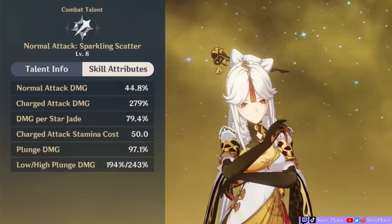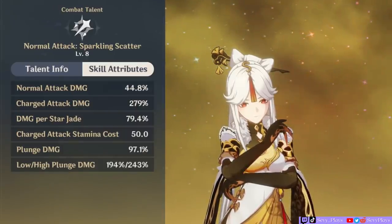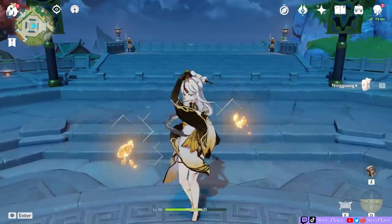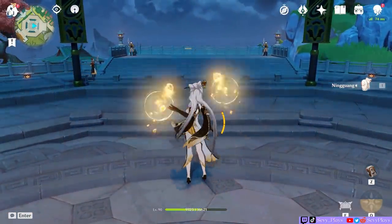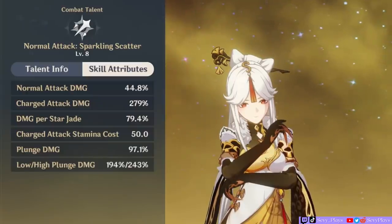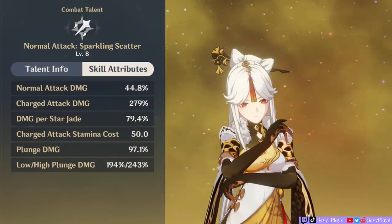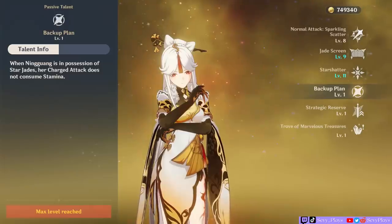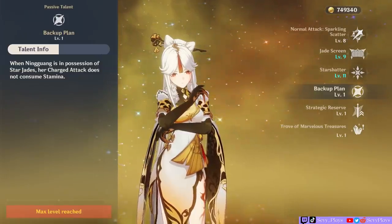It's her charged attacks you want to take advantage of because of its higher multiplier and added Star Jades. Unlike other characters, she doesn't have an attack string that builds up damage. As you can see from the talent details, it's just her normal attack with one damage multiplier, then her charged attack. So Ningguang's attack rotation will be something like 1 normal then charged, or 2 normals then charged. You might be thinking, why not 3 normals to get all 3 Star Jades then charged attack? That's perfectly fine too, but since her charged attack multiplier scaling is so much higher than her normals, you could potentially deal more damage the faster and more often you use her charged attacks. Any of those rotations are completely usable — just make sure to use her charged attack when you have the maximum Star Jades. You also don't have to worry too much about stamina consumption because Ningguang has a passive talent that removes your charged attack stamina consumption if she possesses Star Jades.